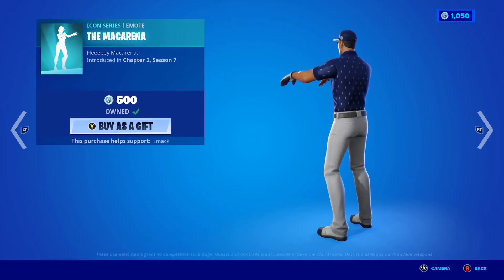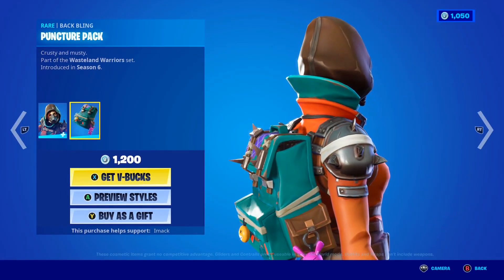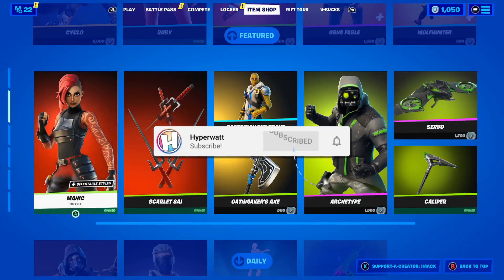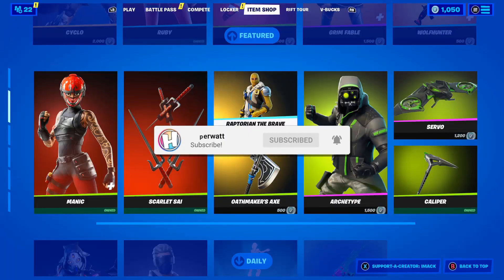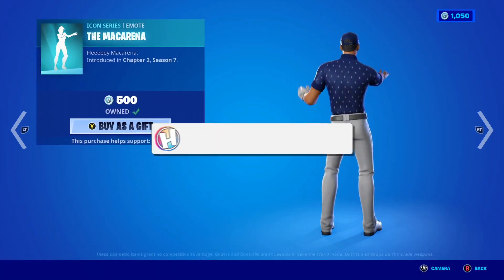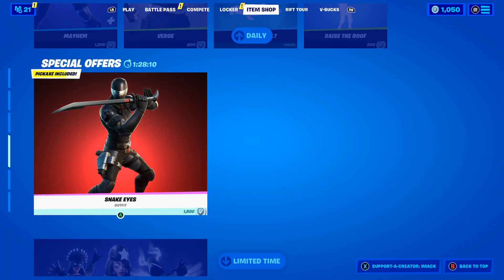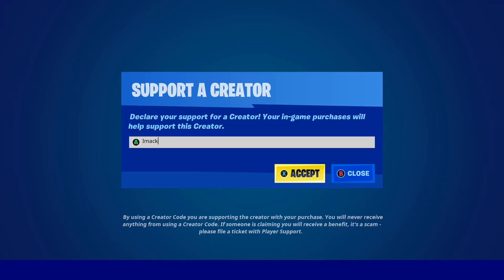Also guys, I recently launched a brand new channel called HyperWat, and I'm going to be gifting a bunch of people who subscribe to my brand new channel called HyperWat with the post notification bell turned on. Hit the link down below in the description and subscribe for another chance to get a free gift. Also, if you would like to support me in Fortnite, make sure to use code IMAK in the shop, hashtag ad — that's code IMAK in the Fortnite item shop, hashtag ad.